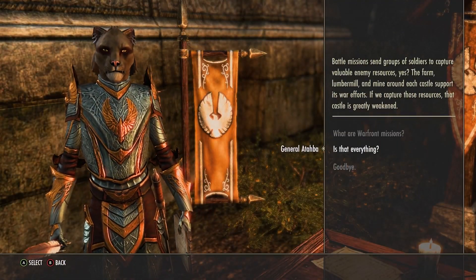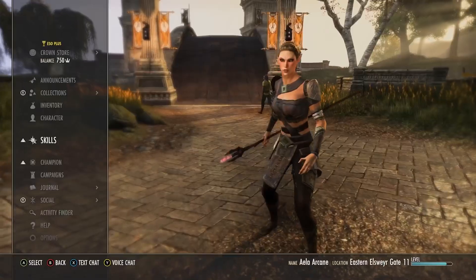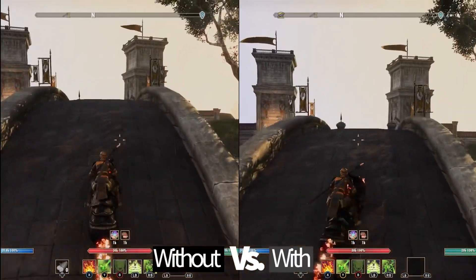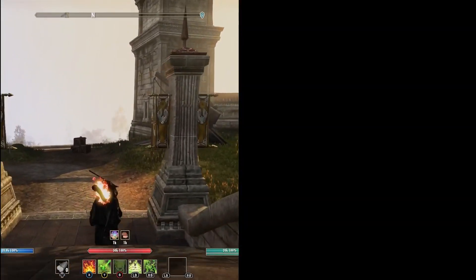When you complete the quest, you end up with enough AP to reach rank 3 of the Assault skill line. At this point, you should grab the Continuous Attack passive — now riding your mount won't feel so tragic, with this permanent 30% speed buff.